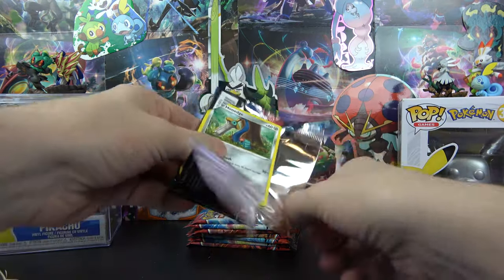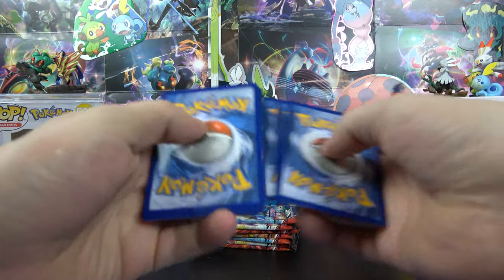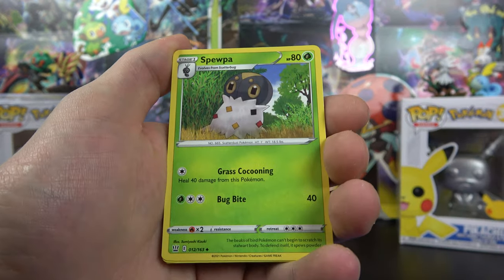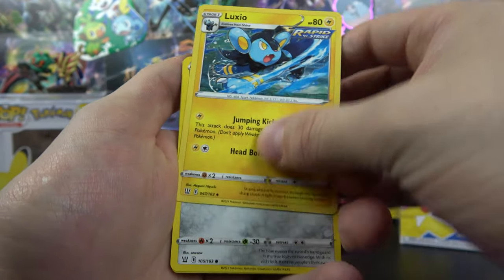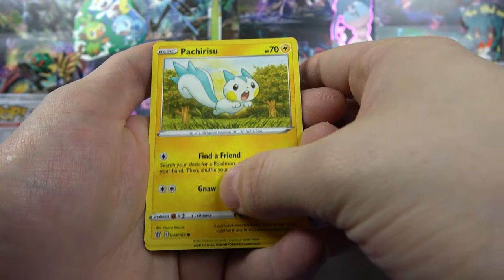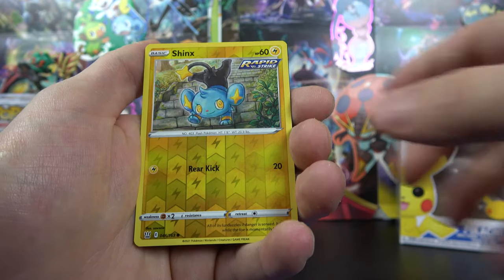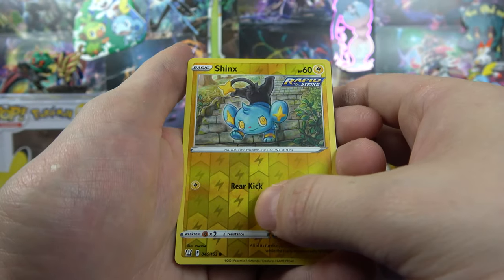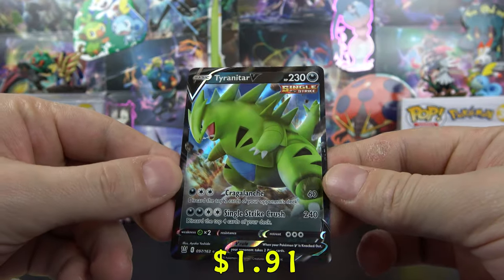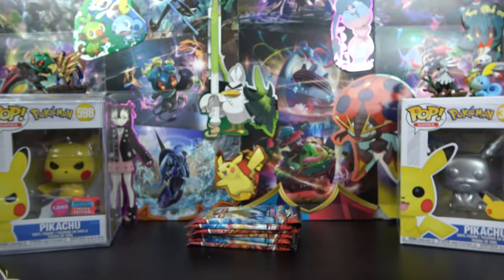First pack — let's see what we can get. We got a code for you. We have a Single Strike Style Mustard, Spewpa, Luxio, Honedge, Chimchar, Pecorichu, Cherubi, Mawile, Shinx is the reverse, and on the end a Tyranitar V. Awesome — what a great hit for the first pack!